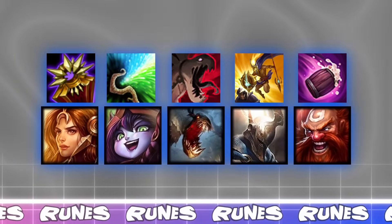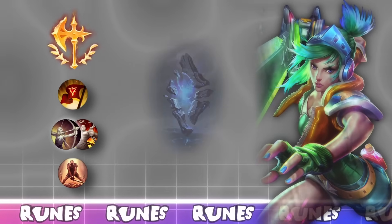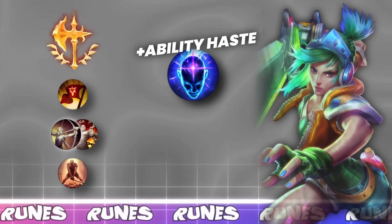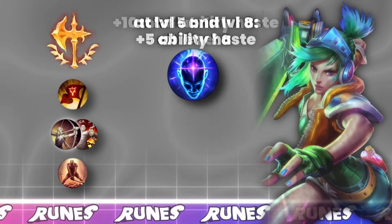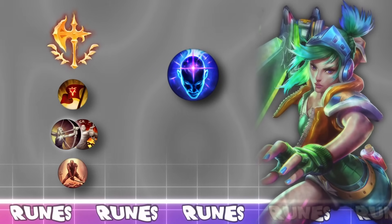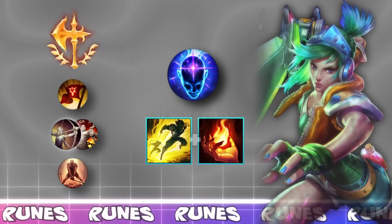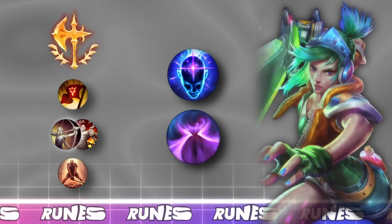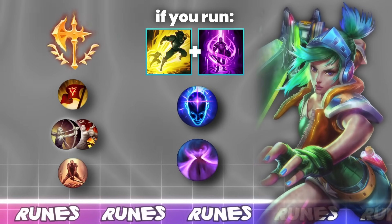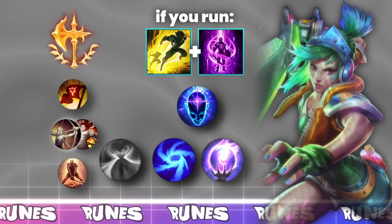So pretty much most examples of point-click CC or undodgeable CC, especially if they can layer multiple undodgeable abilities. For the secondary tree, Sorcery is the best option for Riven and I take it about 95% of my games. Transcendence gives Riven one of her most important stats — Ability Haste — at level 5, and at level 8 it grants you 5 more Ability Haste for a total of 10. If you are running Flash plus Ignite, you should always run Nimbus Cloak secondary because gap closing is so crucial on Riven.